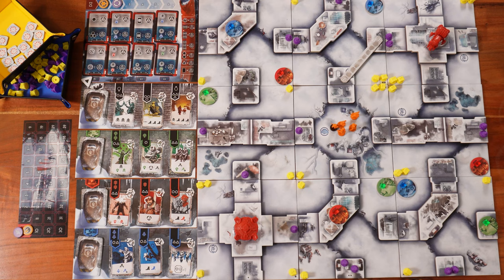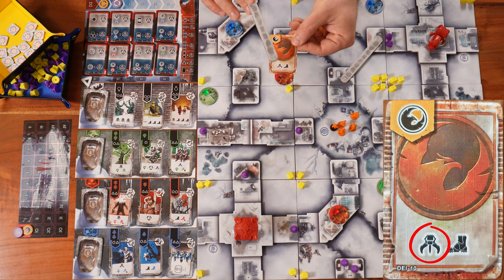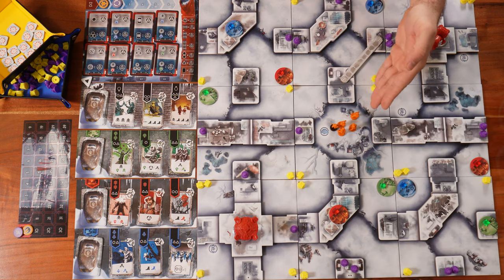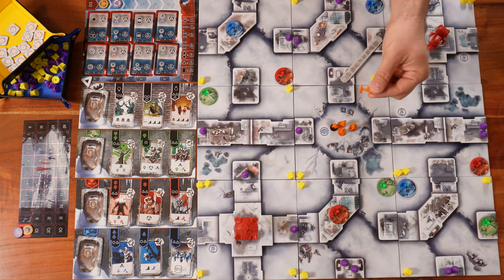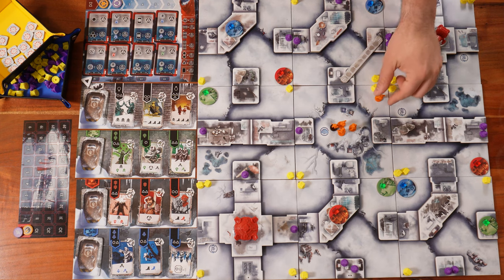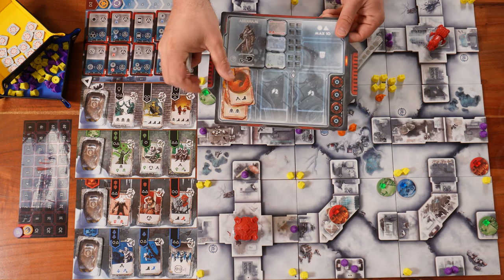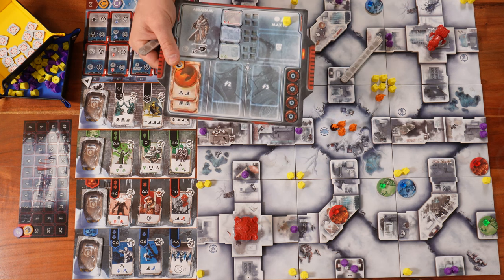The next action is collect, which also requires majority or supremacy. Each time I play a card with the collect icon, for each collect icon on my card, I can gather one resource. If there are no resources in my region, I cannot collect. If I have majority in a region with a technology token, I collect that technology resource and place it on my board.